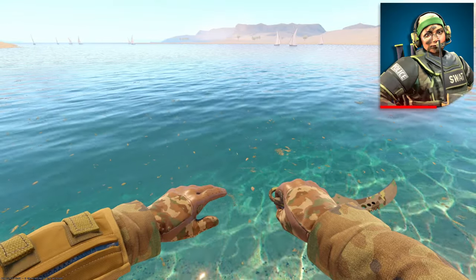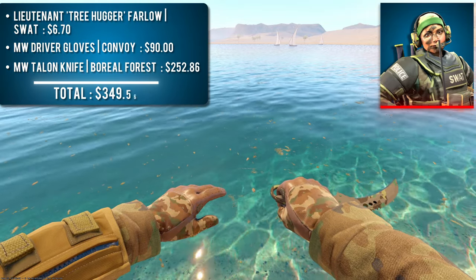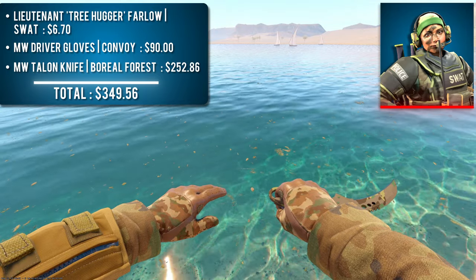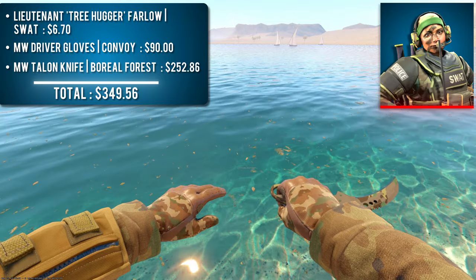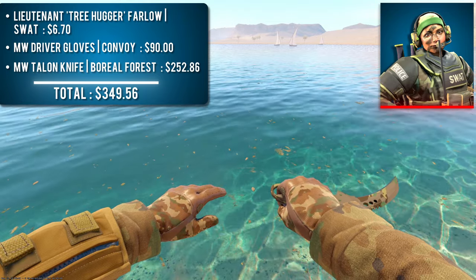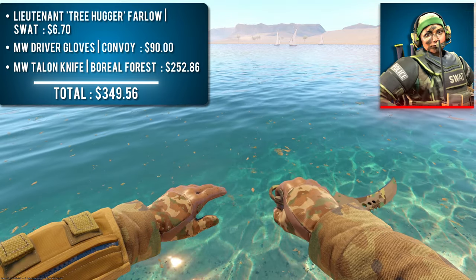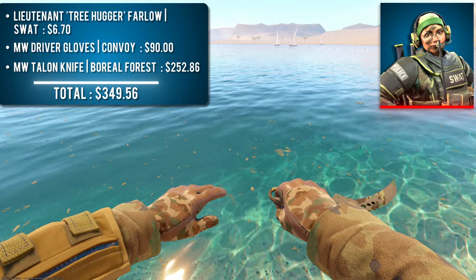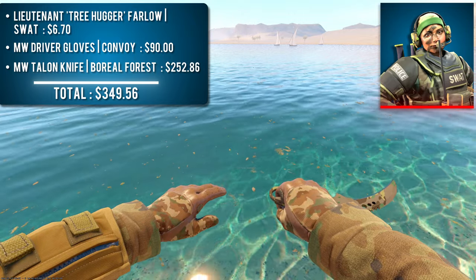Next up, we have Lieutenant Treehugger Farlow with a pair of Minimal Wear Driver Gloves Convoy and a Minimal Wear Talon Knife Boreal Forest. Similar to the Queen Jaguars from earlier, one of the main complaints about Convoys is that they don't match with anything — and that's what I thought until I saw this combo. The light browns look amazing together, and the Boreal blade of the knife really ties everything together. I specifically chose the Talon so the blade is on the right side, not interfering with the light browns, but you could make this combo significantly cheaper by choosing any other knife with a Boreal Forest finish.